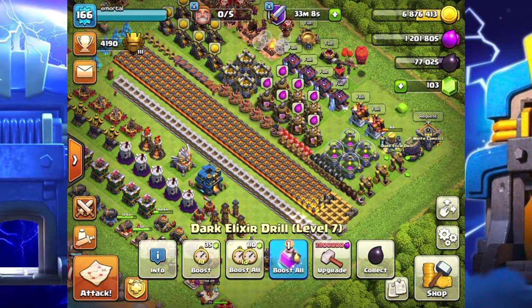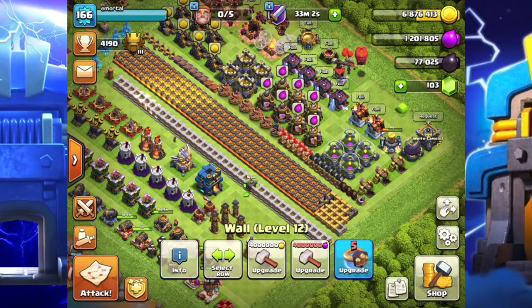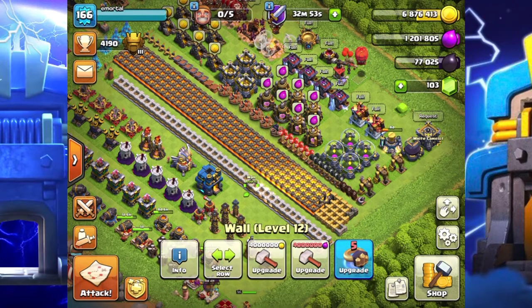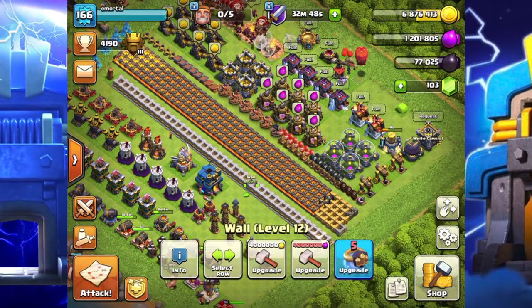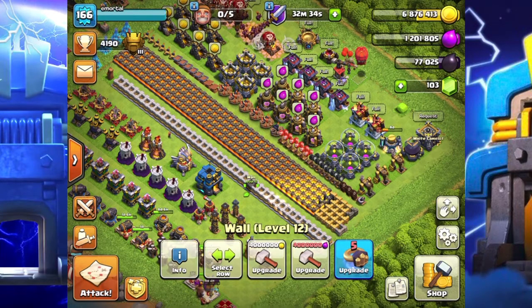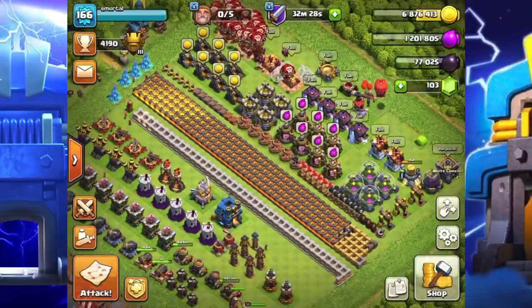Once those Cannons and Mortars are max, I'll max out everything else in my base before I jump into the Wizard Tower, the Infernos, or those big defenses. As you can see, I've been focusing on my Walls too — they're level 12. I would love to fully max out Town Hall 12 before upgrading to Town Hall 13, so I can actually be competitive. There's still months and months of work to do, but it's definitely going to pay off.